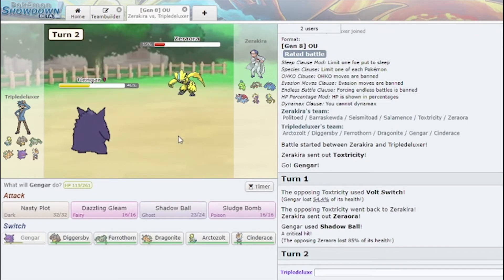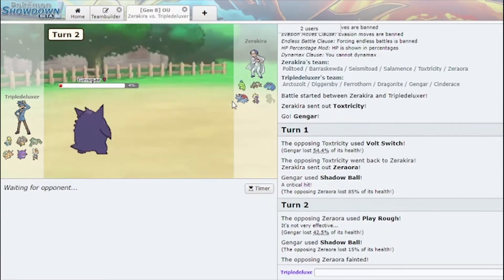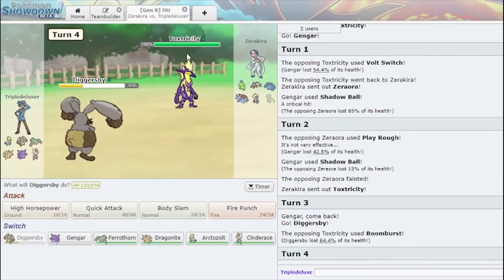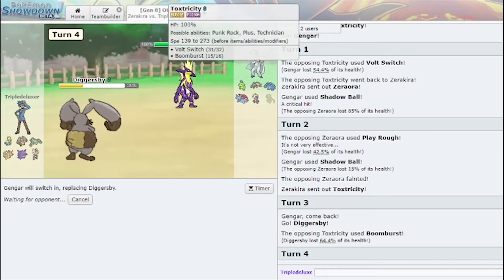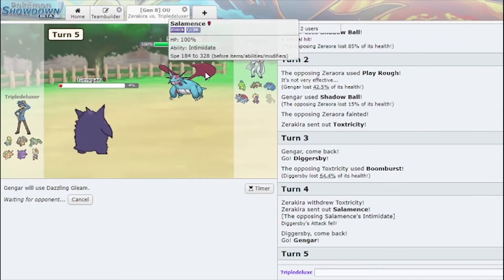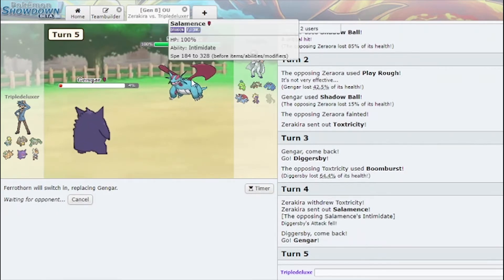Zero Aura — I'll take it. Aqua Rush doesn't kill me because he expected me to switch. He did Boom Burst, so I can go back into Gengar here, which he's probably reading, but that's fine. He makes a very nice play. I'm actually gonna save this, so let me go Ferrothorn here. If this is Special Sentiment, that's really impressive — otherwise I'm very content going Ferrothorn here. He is Special.